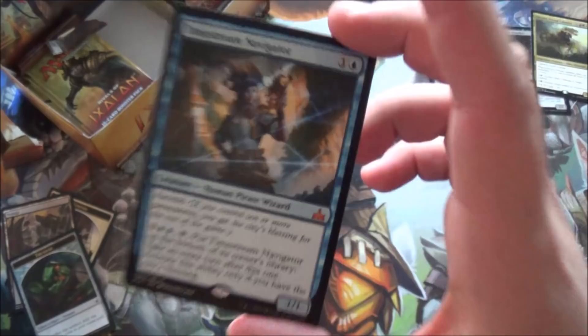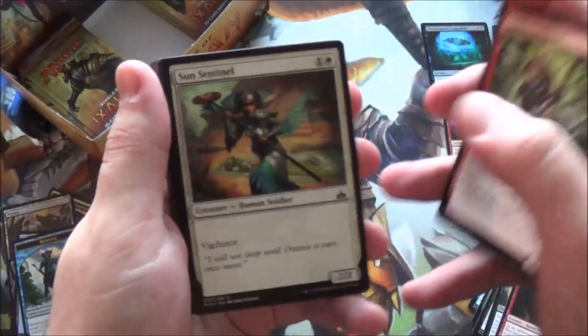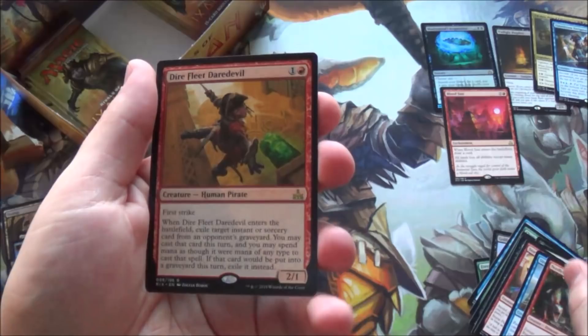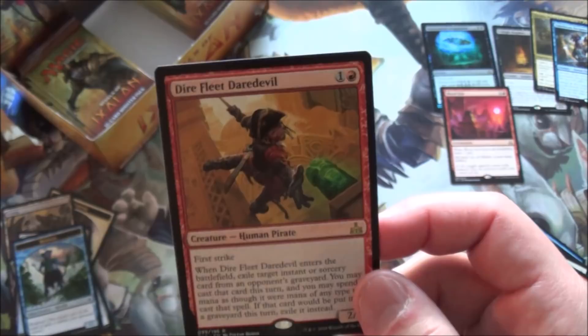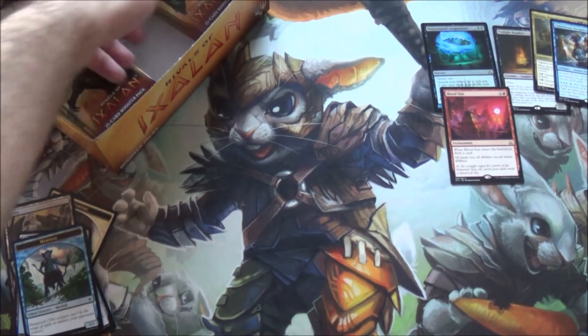I hate these Minecraft ads - burn them all. No foil in that one. Storm fleet swashbuckler, siren's raven, needletooth raptor, and what everyone has been calling 'red snapcaster mage' - incorrectly. It's essentially red snapcaster except you don't have flash, but you can cast an instant or sorcery from someone else's graveyard for free. I guess that makes it a snapcaster mage... it's just not.